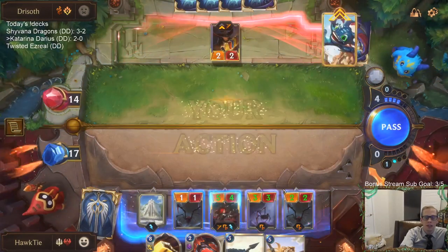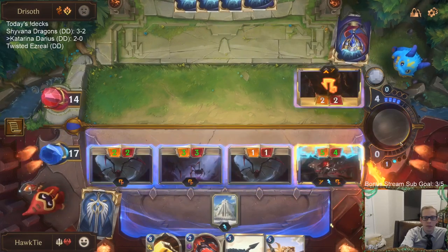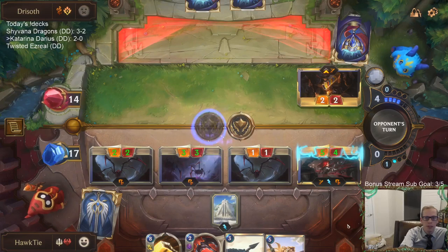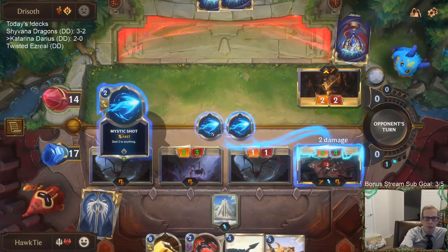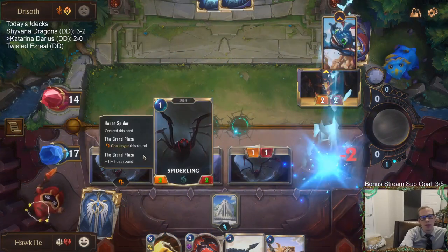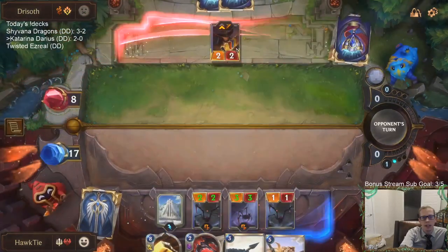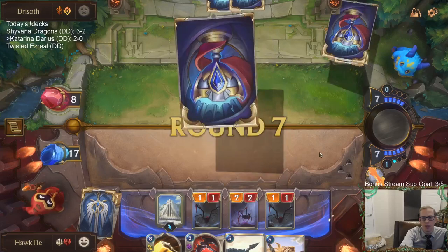Twisted Fate picks a card. Because of Suit Up, I decided to go this route — double Mystic Shot. Ouch. I was going to go with the Spiderling challenging it, but once they did the pick-a-card it made it more imperative to kill that, so I went with Katarina.